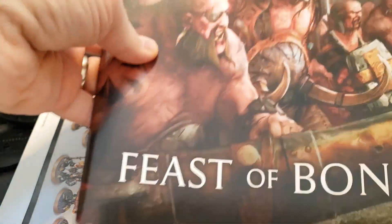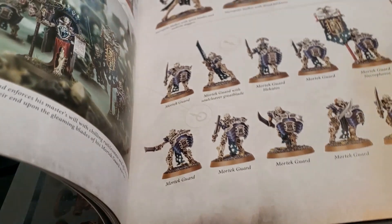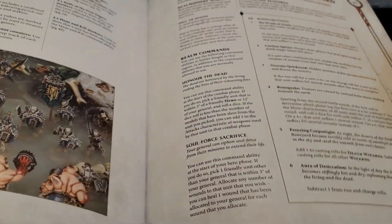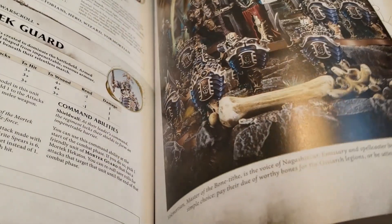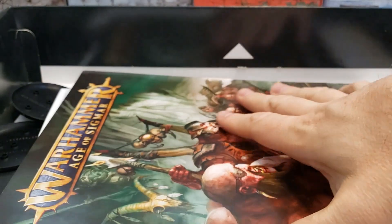Then you have the Feast of Bones booklet which has a bunch of artwork in it. Having looked through the Battletome, a lot of this artwork is in there as well, which is kind of cheesy but I guess they gotta get you started somehow. What I was most hoping to see was some of the other sublegions or groups for the Ossiarch guys — and it does have that there. War Scrolls are included there as well, so if you need that.